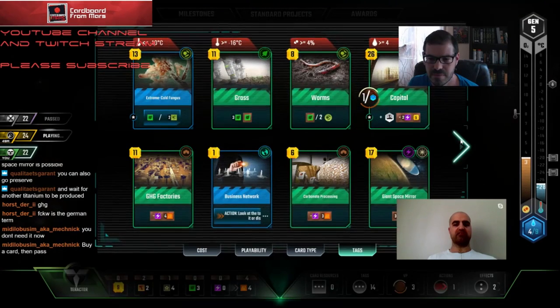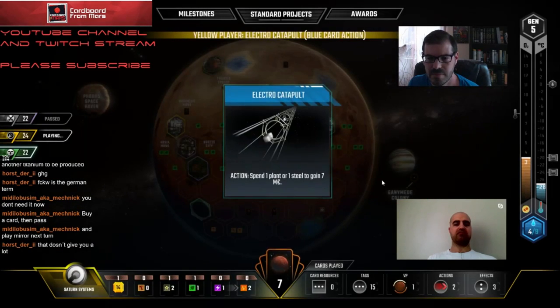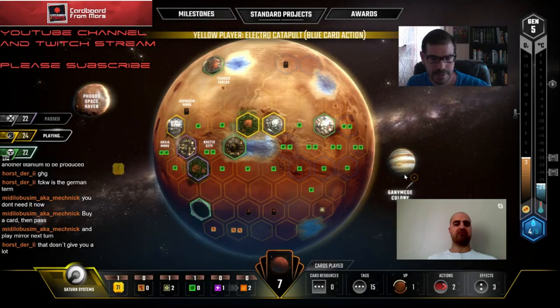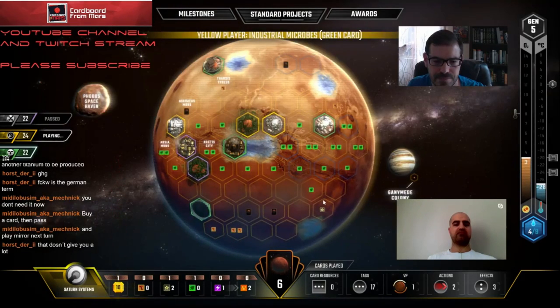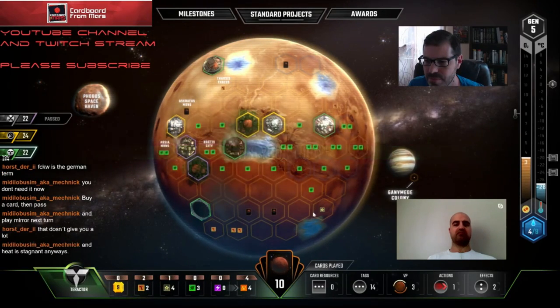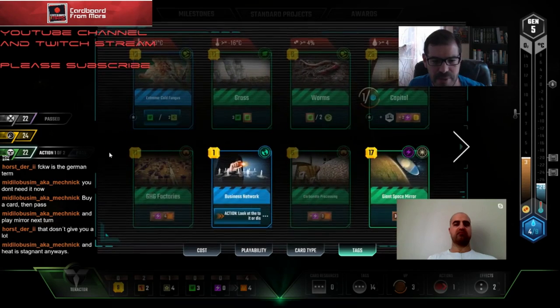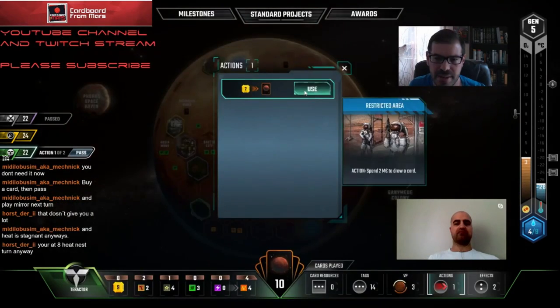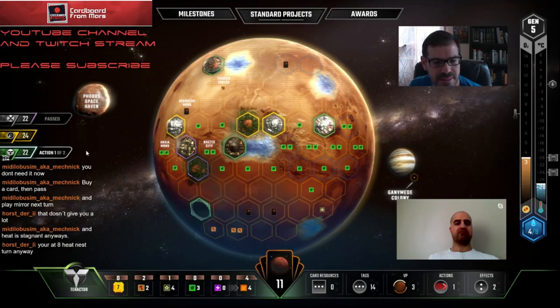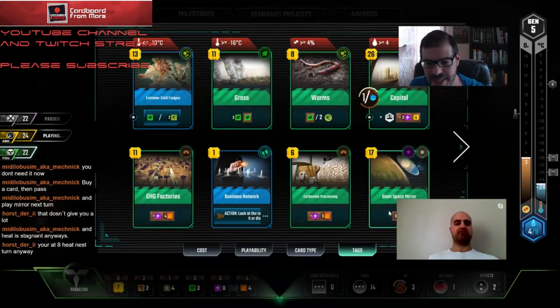Oh yeah, we do have to buy a card. The heat being stagnant is why it's so good to get it going. You guys just want me to pass the whole turn? Let's buy a card - you convinced me. We might be able to put pressure on the Inventrix player with respect to Planner too, even though we don't intend to do it.